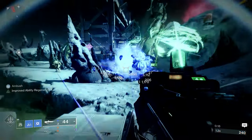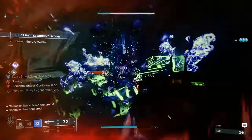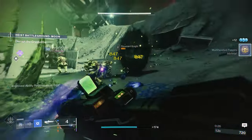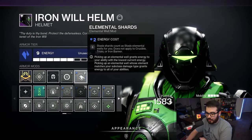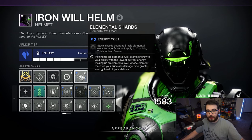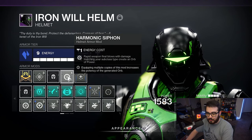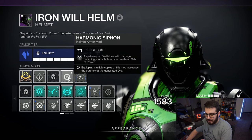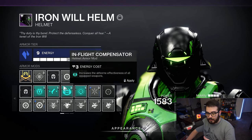Now let's go over the Armor Mods. The Elemental Well Mods can be put on any armor piece as long as it matches that elemental type. On the Helmet, we have Elemental Shards — Stasis Shards count as Stasis Elemental Wells for you. I'm also rocking Harmonic Siphon, which creates Orbs of Power from rapid weapon final blows matching your subclass type. You could swap this for Kinetic Siphon or Stasis Siphon.